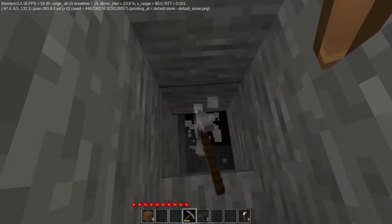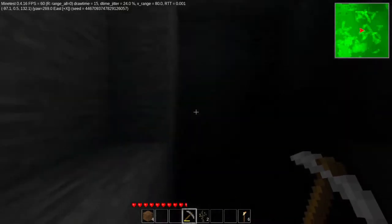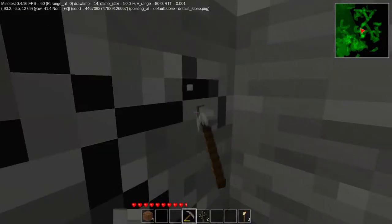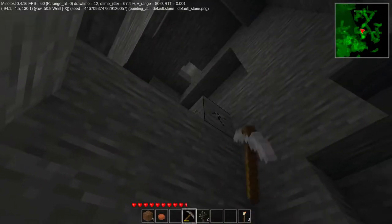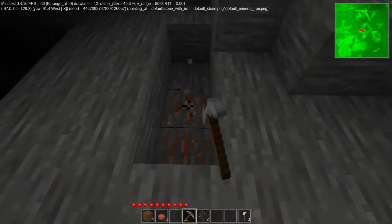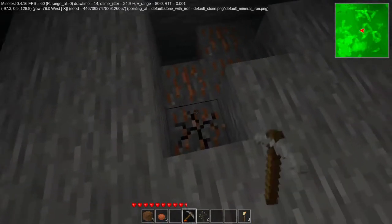Keep going mining. I'm going to push F9 until it says radar mode and you can see the cave, so I'm going to explore this cave. Oh look — steel, well iron, but at least not just steel.